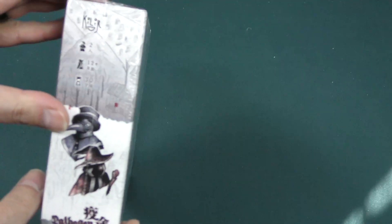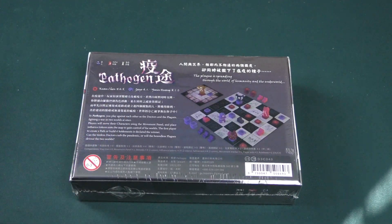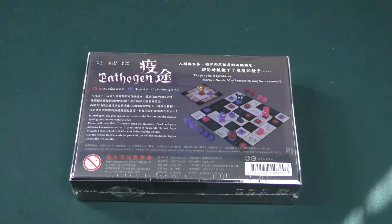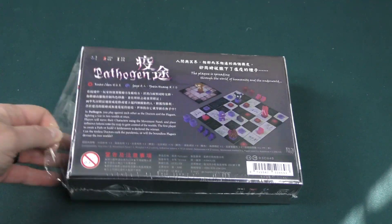This is for two players in about a half hour. In Pathogen, you play against each other as the doctors and the plagues, fighting a war in two worlds at once. Players will move their characters using the movement panel and place influence tokens onto the map to gain control of the worlds. The first player to create a path or build four settlements is declared the winner. Can the tireless doctors curb the pandemic or will the boundless plagues devour the two worlds?